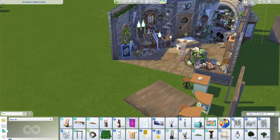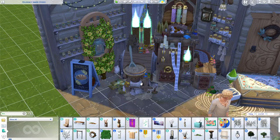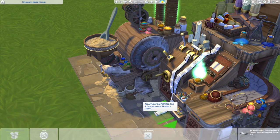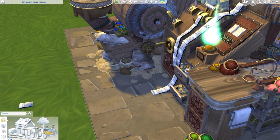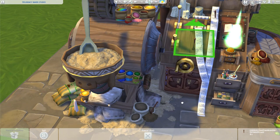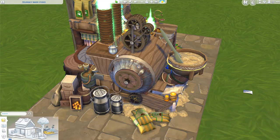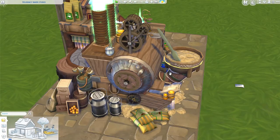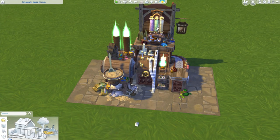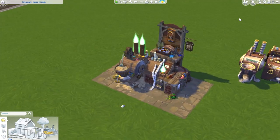Now for the piece de résistance — the cupcake machine. This took me three days to cover. I used Tool Mod to rotate it by several different angles to shape around it. These little wooden nails are just spoons from Realm of Magic. I'll break this down to show what objects I used — if we move the cupcake machine itself you can see what it originally looked like, and then what I did to cover it up.